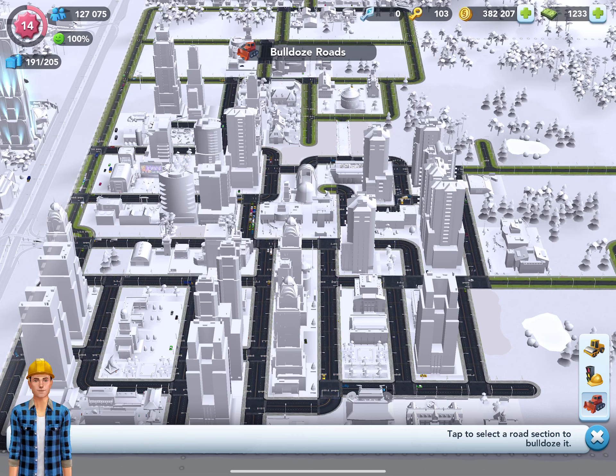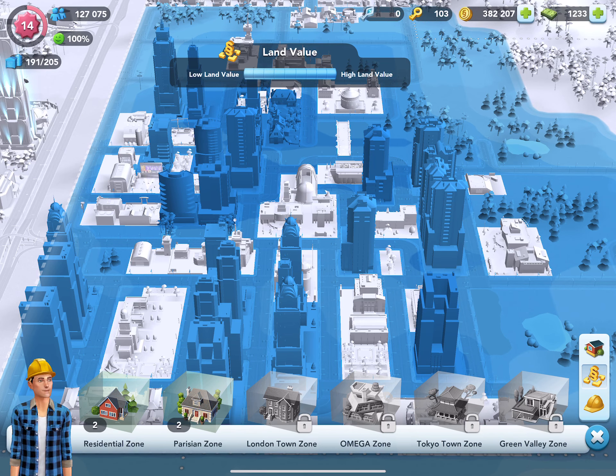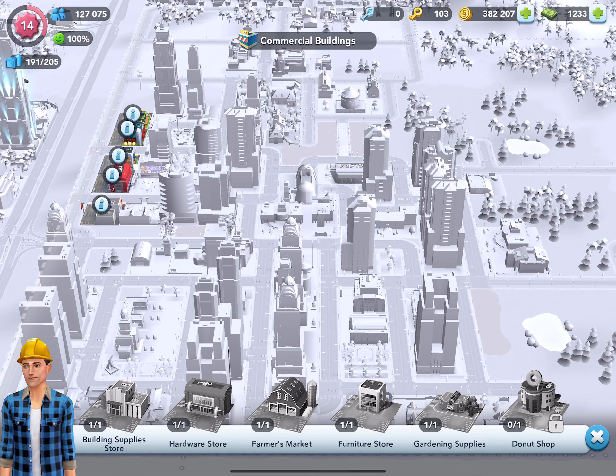The residential areas are where your Sims live. In this menu you can add residential zones, and you can also see the land value of your town and the wealth forecast. Keeping the properties in the orange region will help increase the happiness of your Sims.